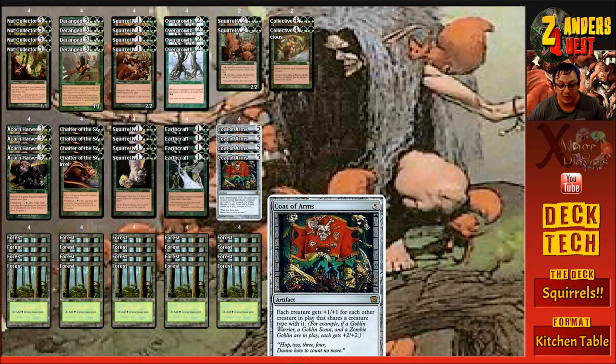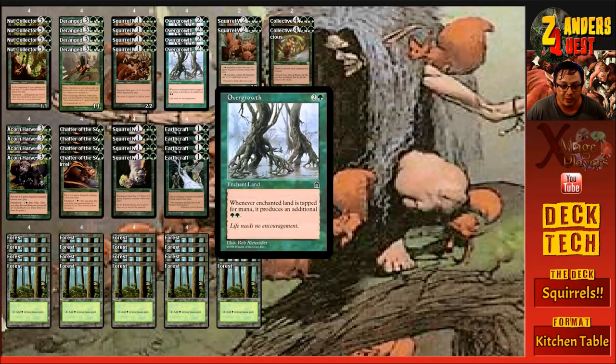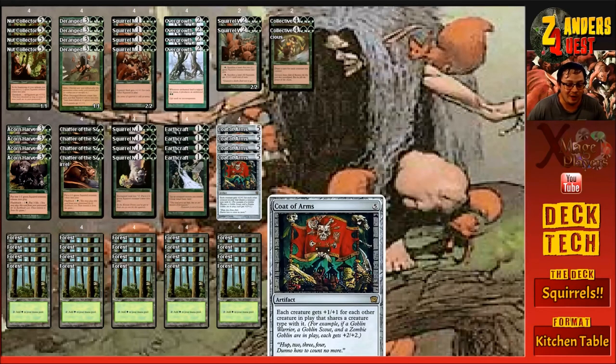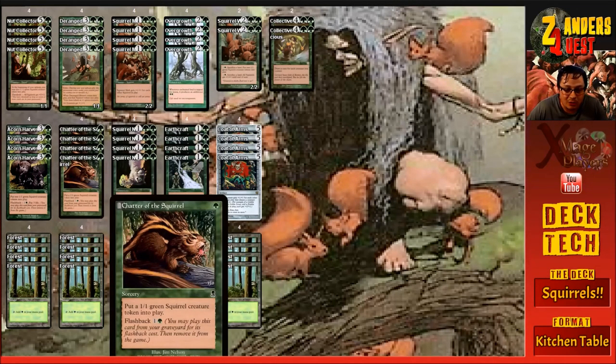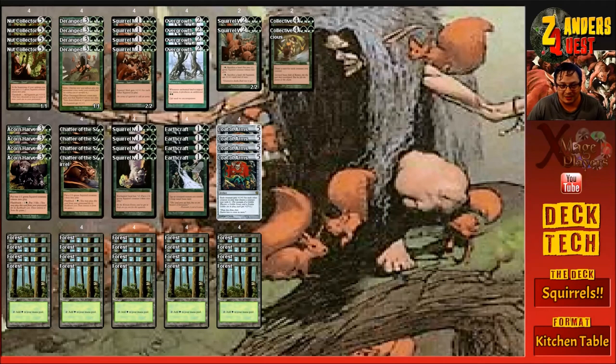Four copies of Coat of Arms to finish off the deck. For five mana it's an artifact that sits on the battlefield and gives each creature you control plus one plus one for each other creature in play that shares a creature type with it. So if we're not playing against other tribal decks, our squirrels are going to get really big. If we've got Earthcraft out and we ramp out a Deranged Hermit early, those four squirrels come into play already getting plus one, and then each one gives plus one for each of the others — four squirrels each getting plus three from the others.